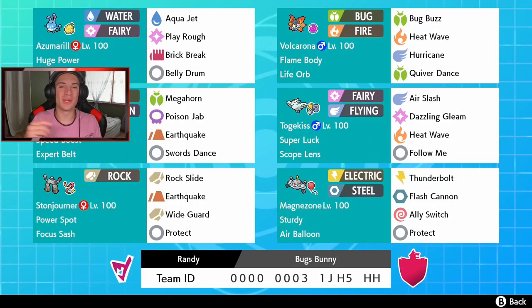What's going on YouTube, Jeans here bringing you guys some more content for Pokemon Sword and Shield. In today's video we're back hopping onto the ranked double ladder with this Volcarona, Scolipede, and huge power Azumarill team.